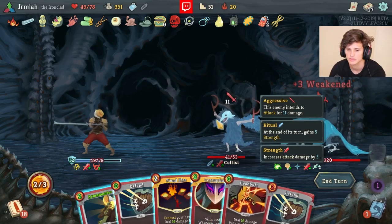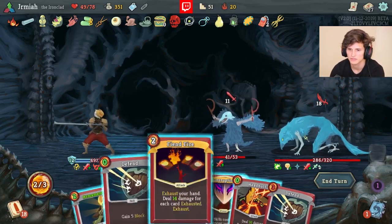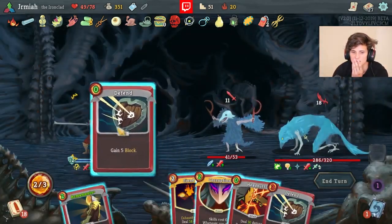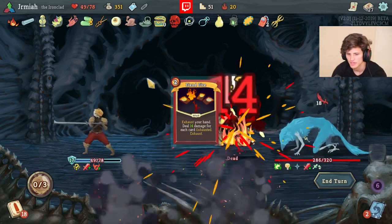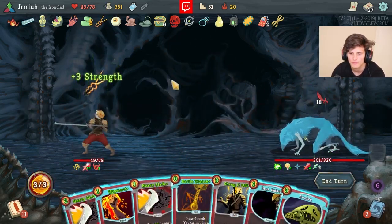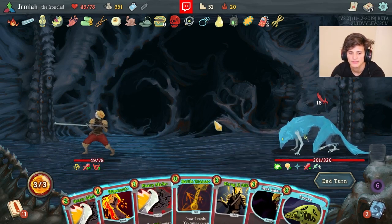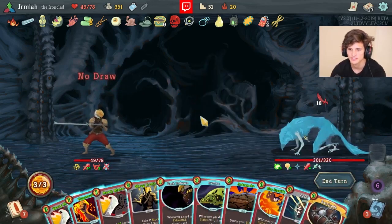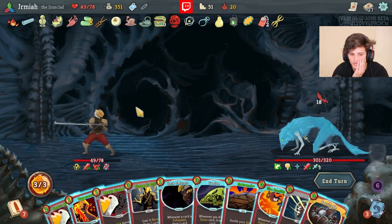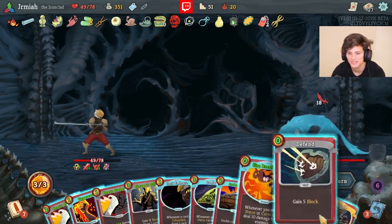I don't need Clothesline but extending the Weakness is quite nice. I can get rid of Headbutt, I don't need it necessarily. Yeah we don't need any of these cards - that should be GG. I really want to get rid of these powers. Barricade is so good but I need to kill this guy first. We're just playing them to get them out of the deck because I did get rid of a lot of my skills.